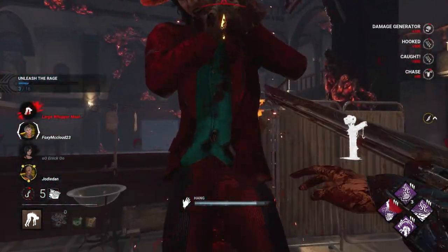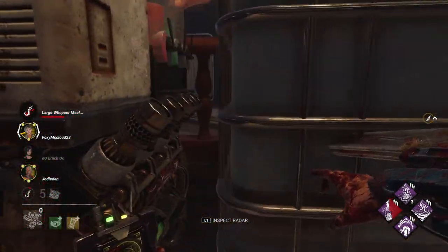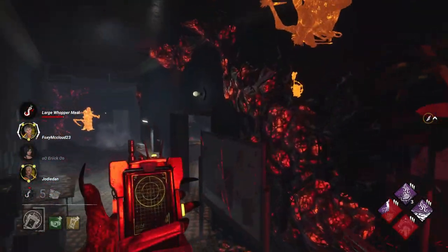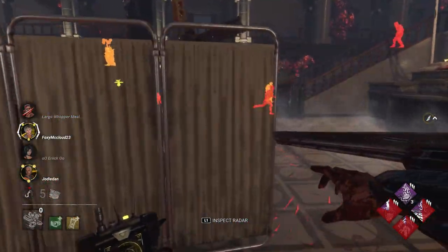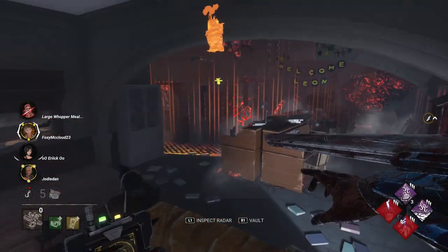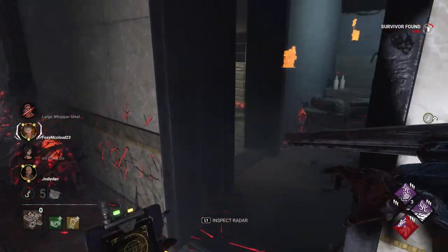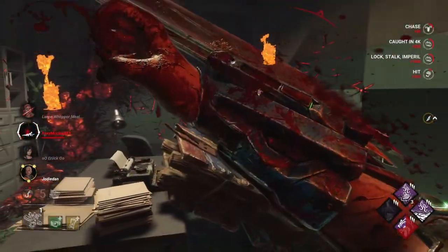Gabriel Soma did not body block — I don't quite understand why. After that we were able to use Eruption and get that gen regressing even more. Eruption and Thrilling Tremors is a really good combination: kick a gen with Eruption, down a survivor, Eruption explodes, survivors most likely get off the gen because Eruption activated, then we use Thrilling Tremors to block that gen. Because the generator is blocked, no one can work on the gen for 16 seconds until Eruption's cooldown is over.